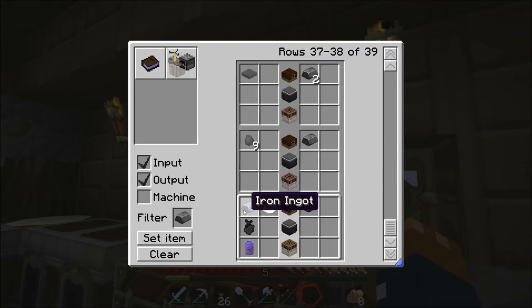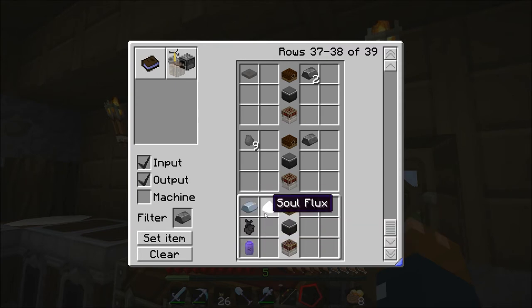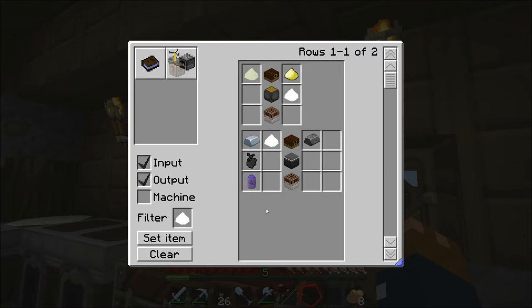No, you can't make blocks of coal until 1.6. We've got 1, 2, 3, 4, 5, 6, 7, 8, 16, 17, 18 stacks of coal. Yeah, we've got so much coal it's unbelievable — and I didn't mine a single one. Well, coal is pretty common, so...